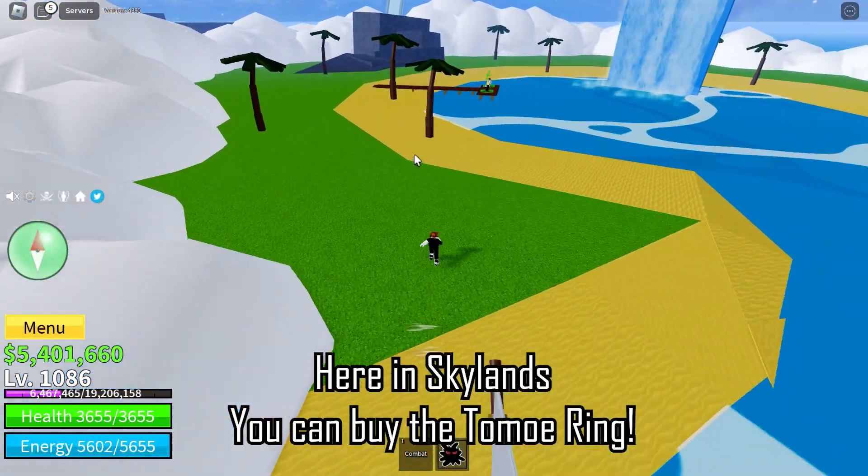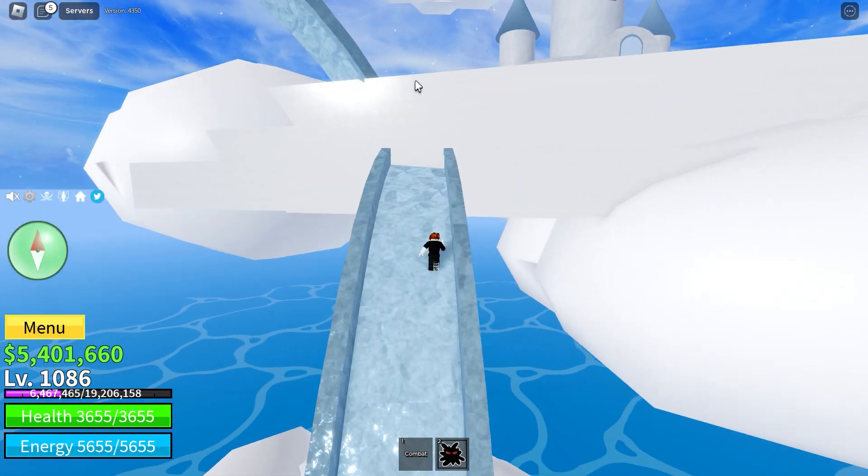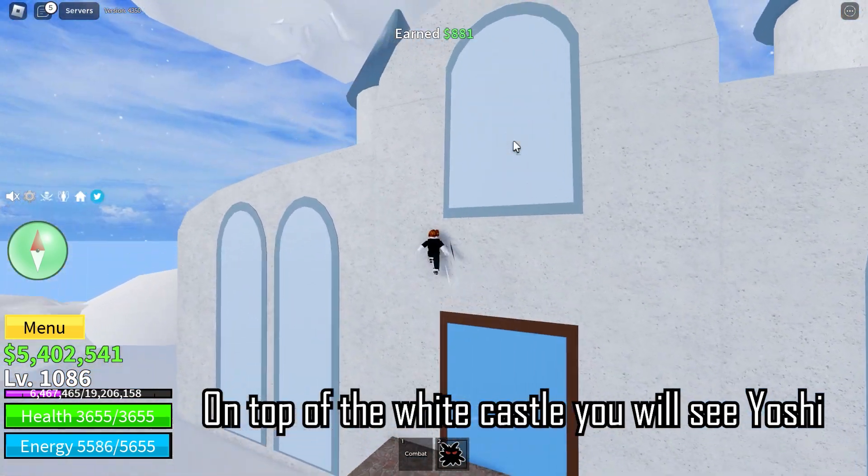Here in Skylands you can buy the Tomo ring. On top of the white castle you will see Yashii.